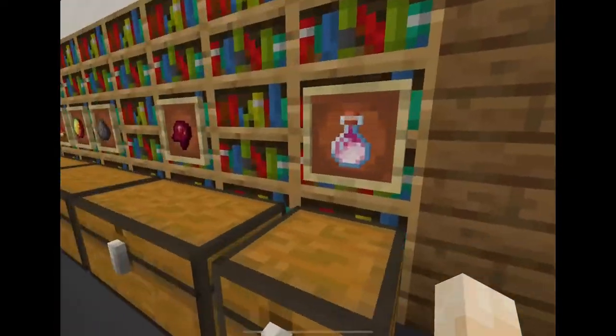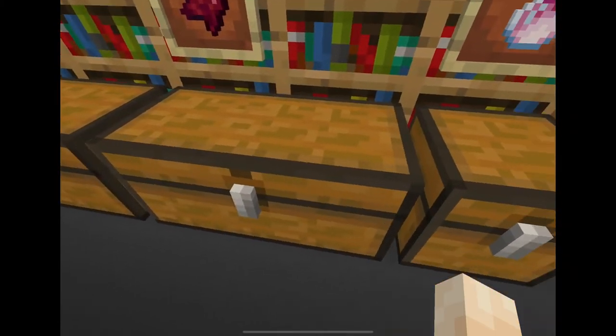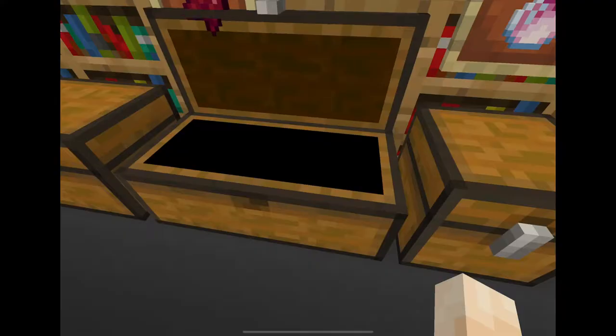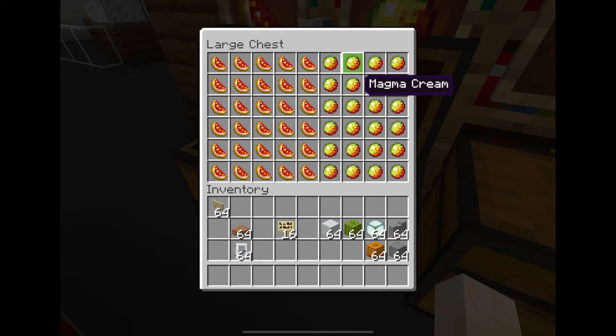Brewing foods and goods — aisle 3. Dragon's breath — I'm not sure how you get a dragon to breathe in a bottle, but okay. Fermented spider eye, gunpowder, glistering melon, and nether cream.